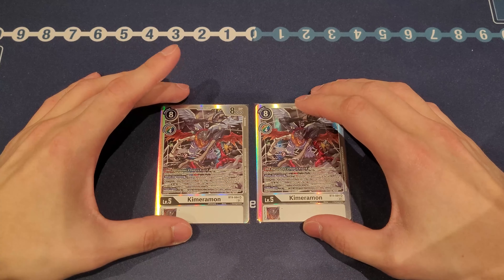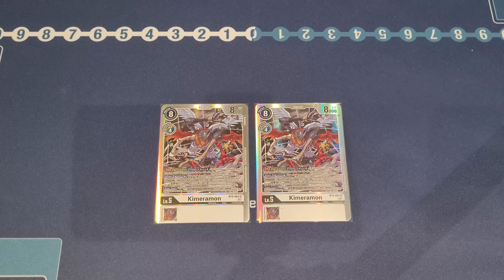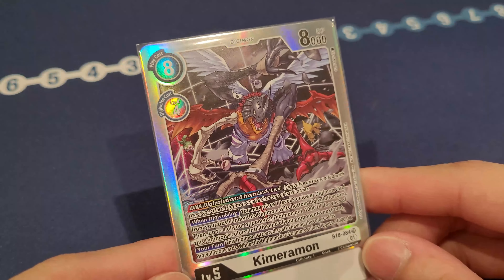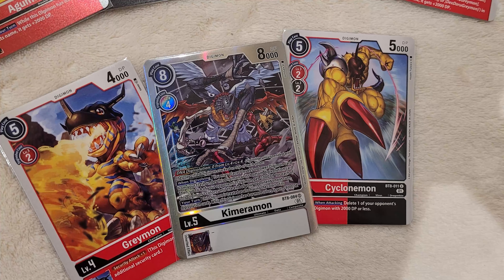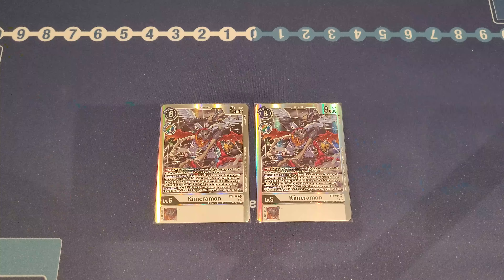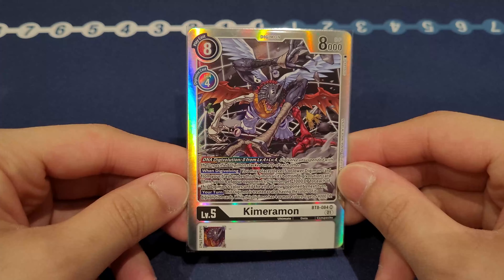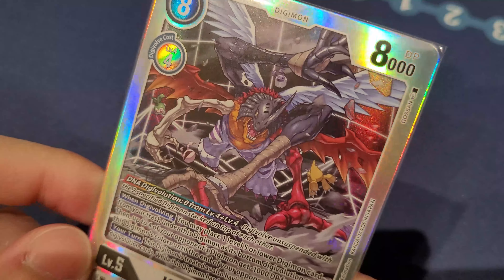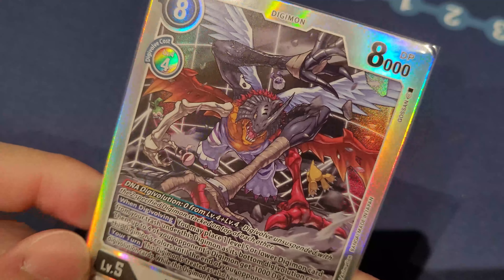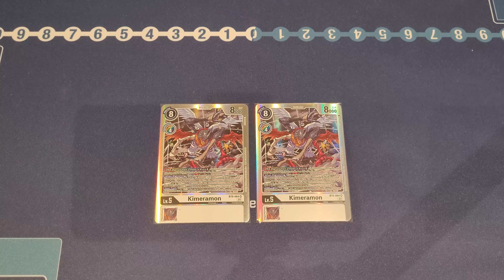Next we need to make space for two copies of Chimeramon. Chimeramon is so good and so strong. Often enough you'll have two level fours on the board to DNA Digivolve into this guy, and then you basically get to slide in something from your trash into its sources, allowing you to build an even stronger stack and making your Black WarGreymon or top end even better. This is why Chimeramon is that powerful a Digimon that you must include in this deck, and two copies is the perfect ratio.